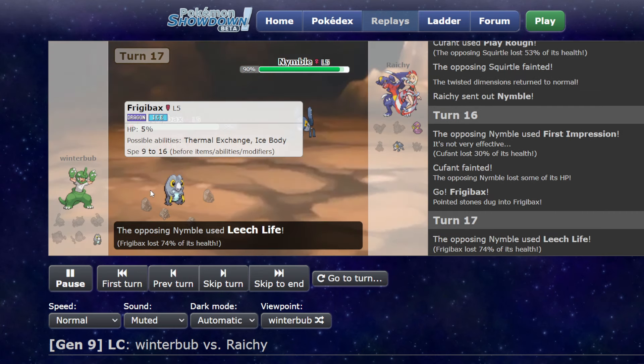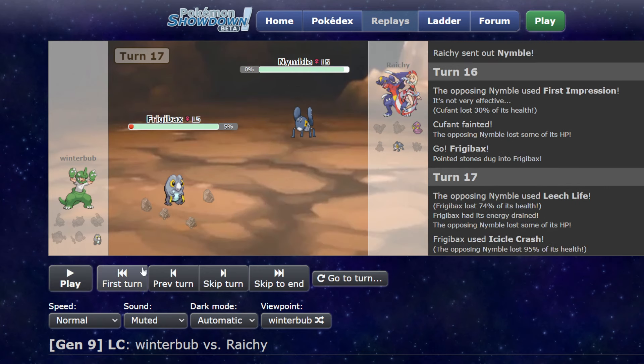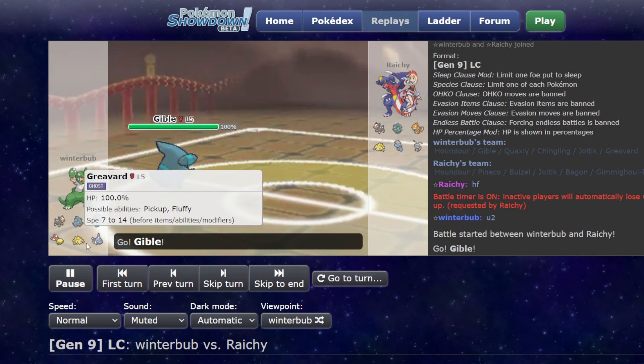Spoiler alert. Ekans just comes out and revenges me — I died in life, right? So game two, I'm like, alright, screw that Trick Room. I'm using the first ever team I built in LCRU. And I'm like, you know what? Let's run it.